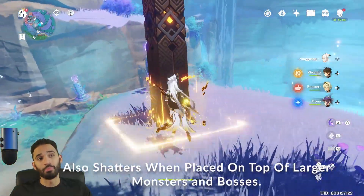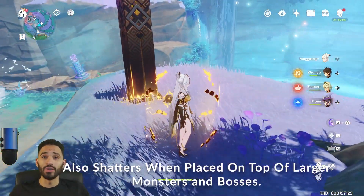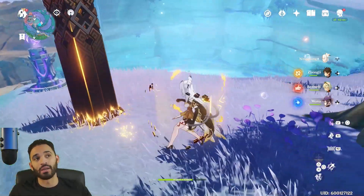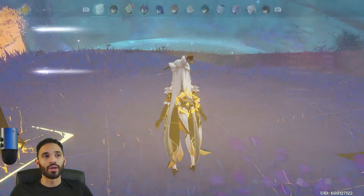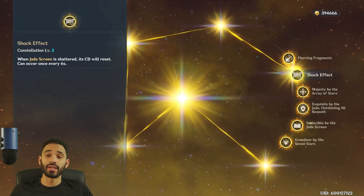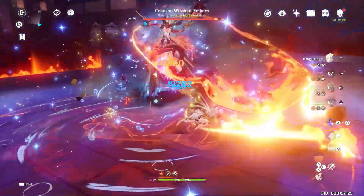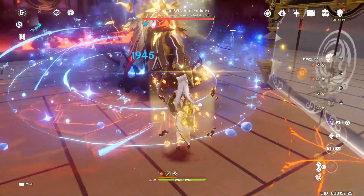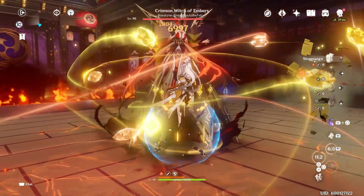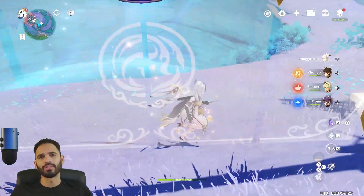Another good thing you can do with Zhongli is intentionally shatter the Jade Screen by placing it on top of his pillar. You can't put the Jade Screen on top of the pillar — it shatters immediately. This is useful in actual combat because when it shatters, it immediately refreshes the Jade Screen's cooldown thanks to her Constellation 2: 'When Jade Screen is shattered, its cooldown resets, and it can occur once every six seconds.' So you can throw it on the pillar for a free 60K damage, then place a second one next to the pillar for another 60K, and walk through it for that 12% Geo damage bonus.